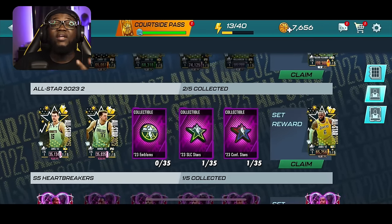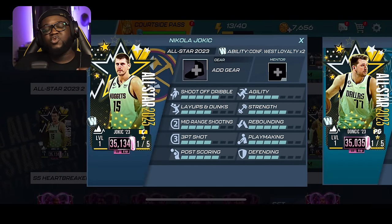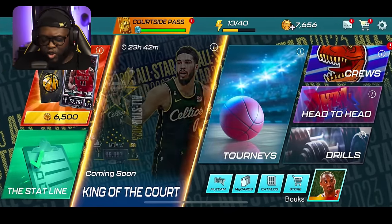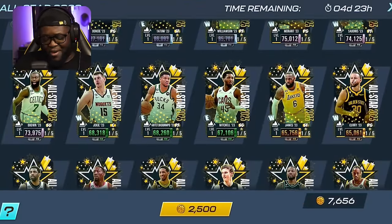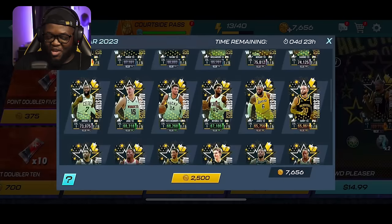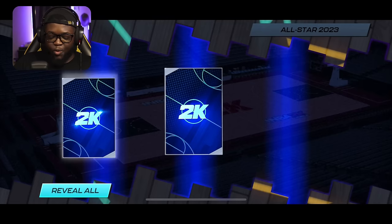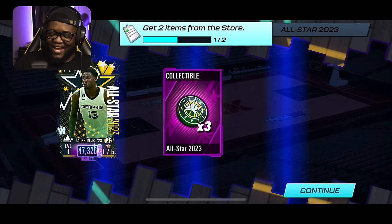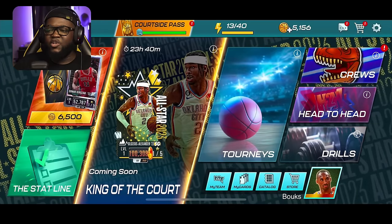So to recap: play drills, win games in events, and use locker codes for the Luka and Jokic. There's one more way I forgot — probably the easiest way. Just go to the store and open packs. Here's the LeBron right here in packs. I opened one pack and we got some collectibles and a Jaren Jackson. But that'll cost you money.